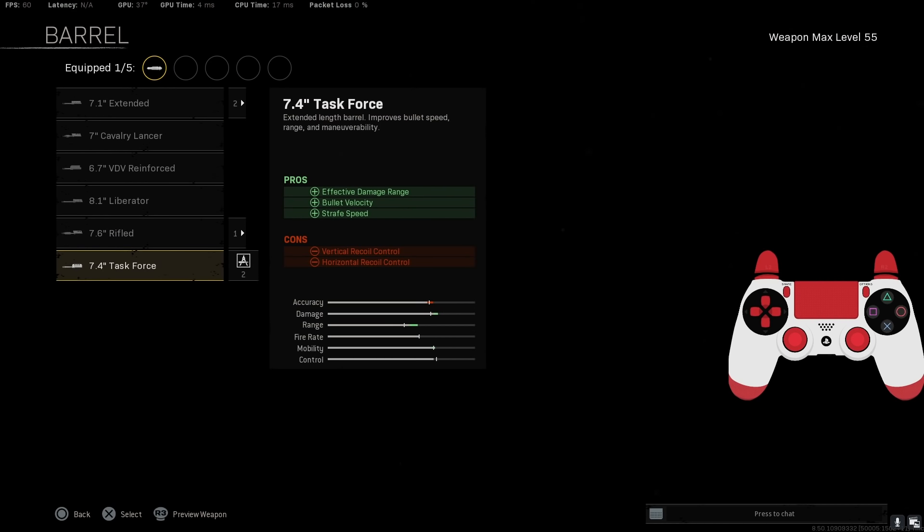The Barrel: the Task Force Barrel adds a ton of damage, bullet velocity, and effective damage range and strafe speed. You really get everything with the Task Force, so definitely makes you throw it on.